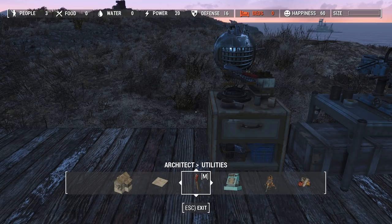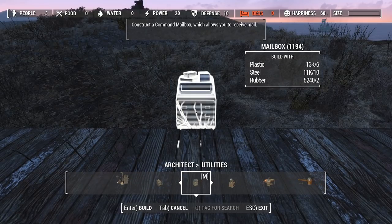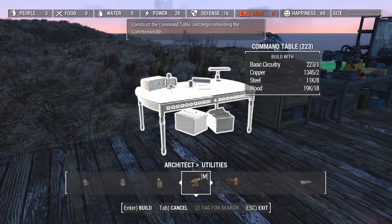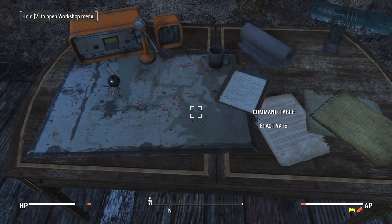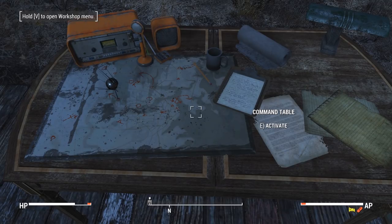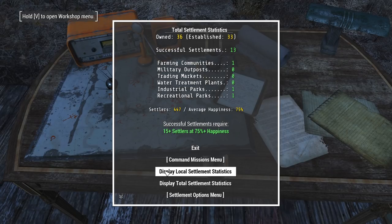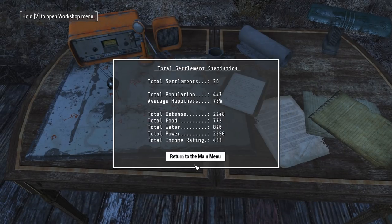Let's go back into Utilities under the Architect menu and talk about some other stuff. The Command Table — you want to make one of these right away. It's easy to make; it doesn't require much. This is where you will assign your settlers missions. You can see your local statistics and your total statistics — population, happiness, how many settlements you have, all their stats combined.